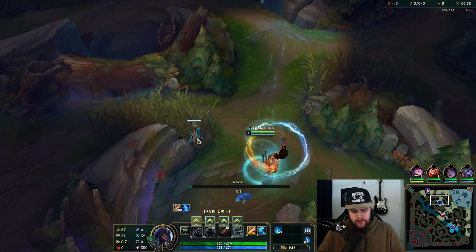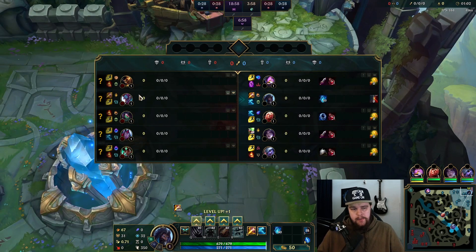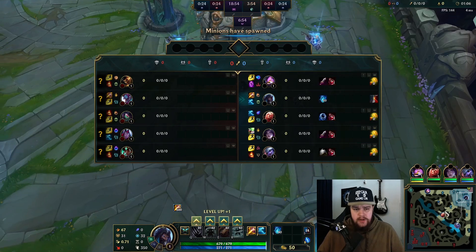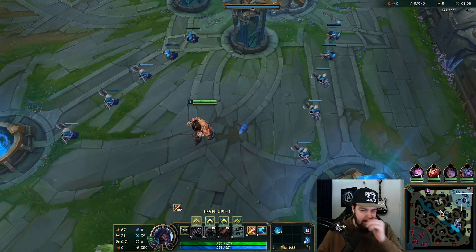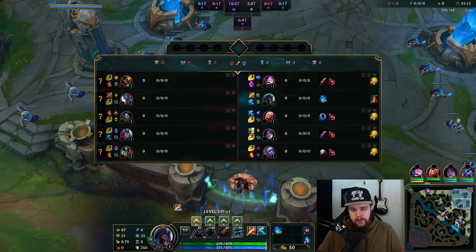The draft on our side is pretty garbage unfortunately. They picked Trundle relatively early and I was able to pick Udyr into that because it's just a pretty good matchup in general. He can steal my stats which is a little less ideal with his build, but when it comes to early 1v1s I have a pretty good time.